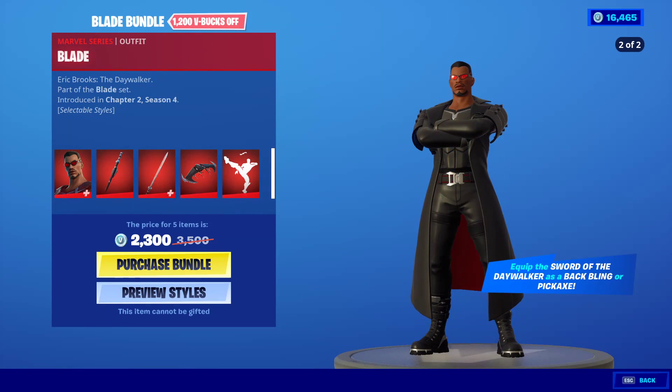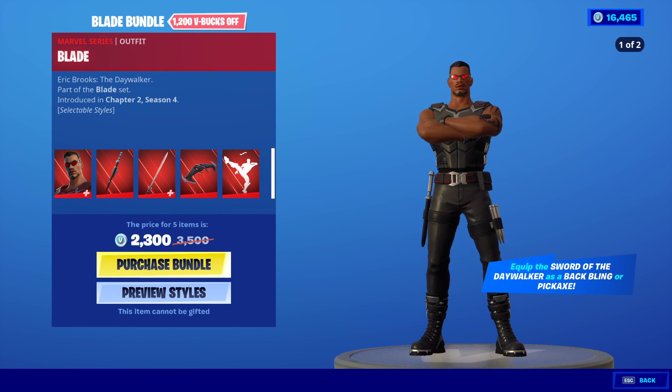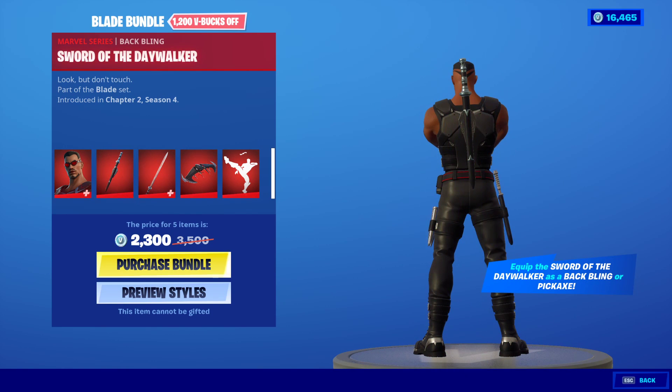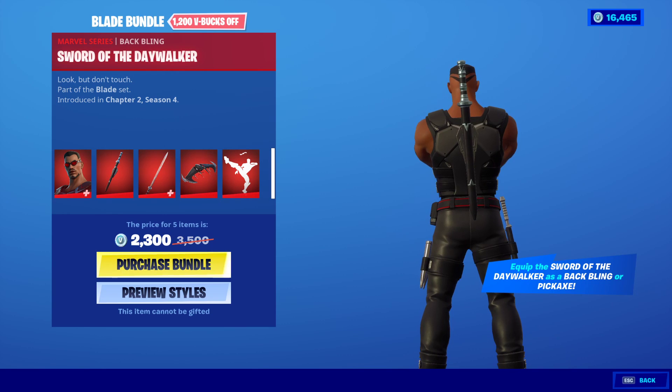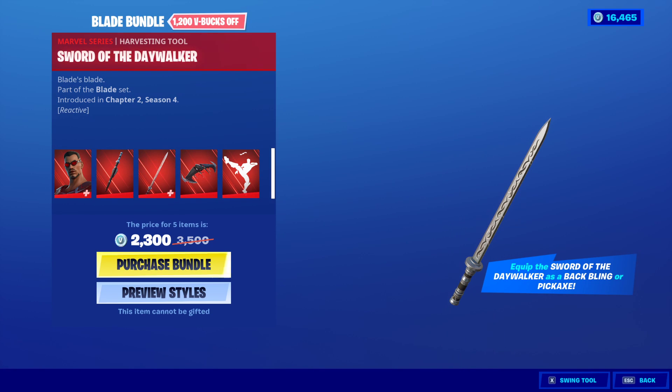Man, he looks aggressive. Equip the Sword of the Day Walker as a back bling or pickaxe. The Sword of the Day Walker back bling — look at that, it's just straight down the middle. And he has the Sword of the Day Walker harvesting tool.